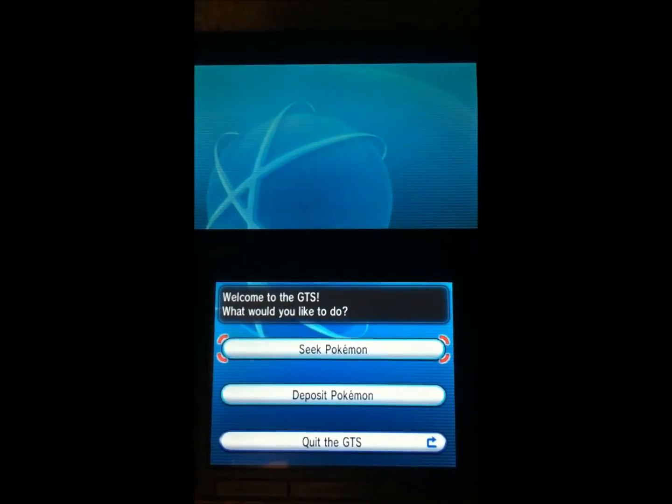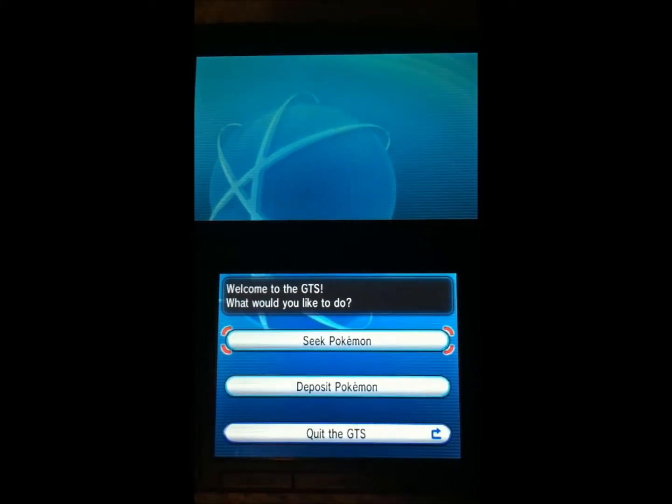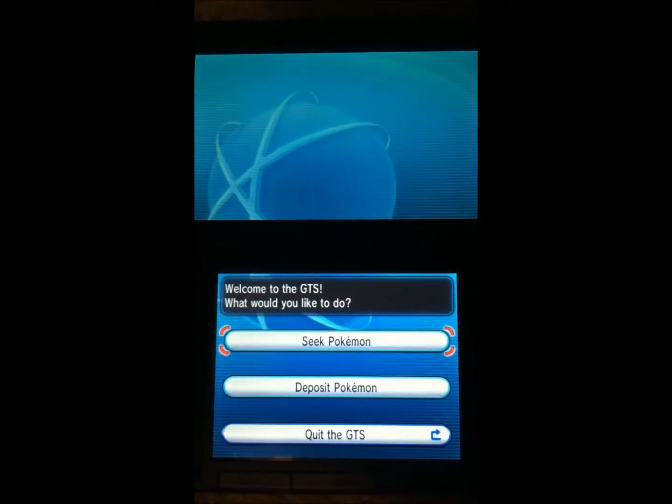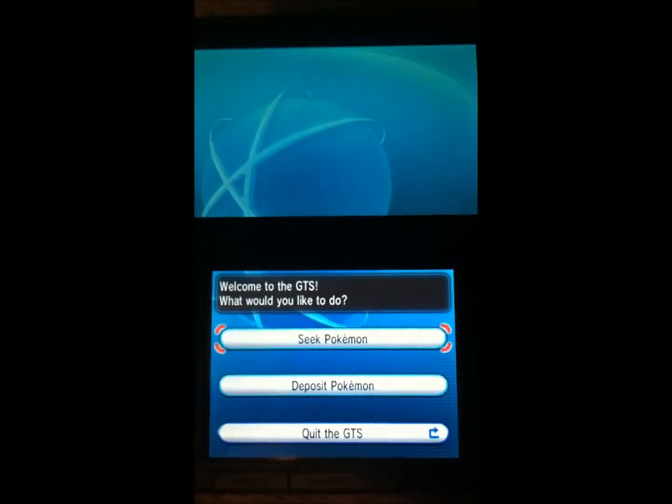They fixed that aspect of the Global Trade Station in X and Y. You now can't select scenarios that are impossible, as I understand it. But I still have a major problem with it.